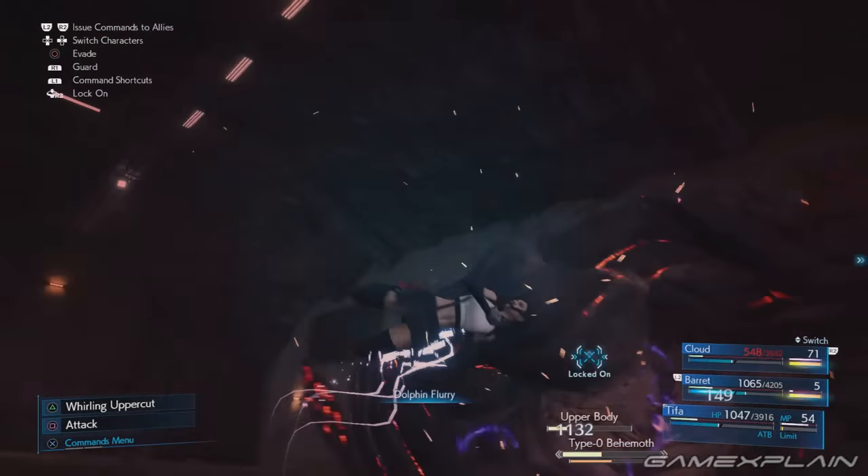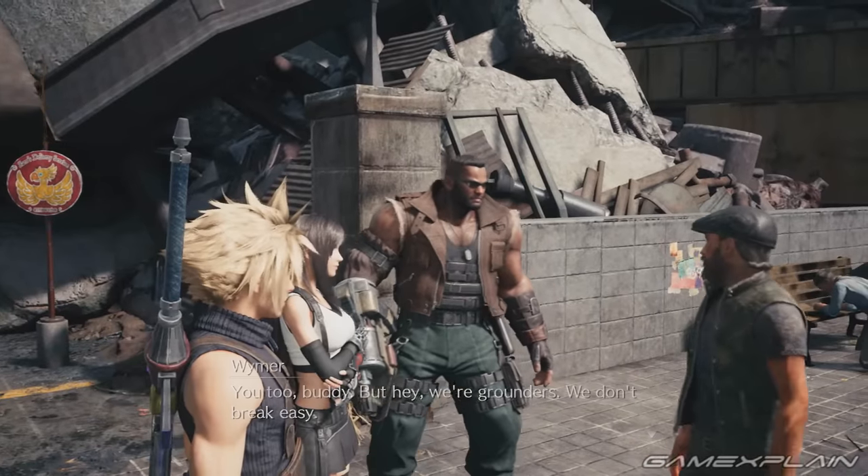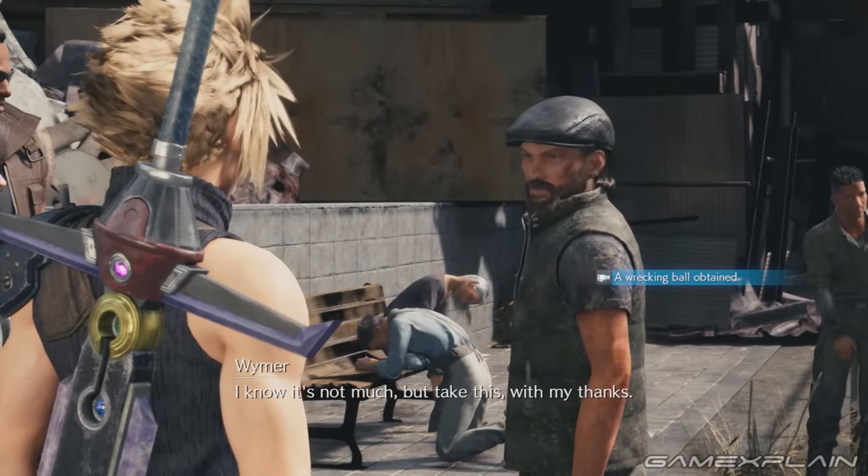The Subterranean Menace side quest has you return to the secret Shinra Lab and fight a Behemoth. Once it's been defeated, Wymer will hand over Barret's Wrecking Ball.